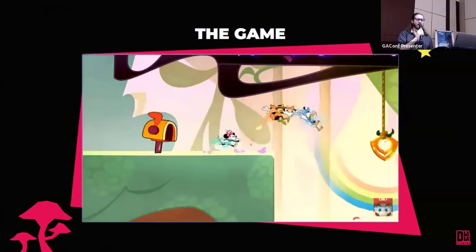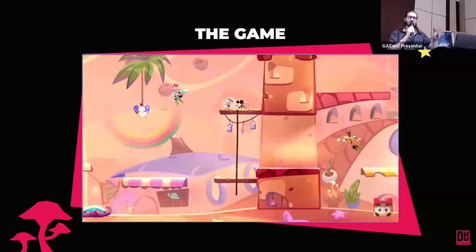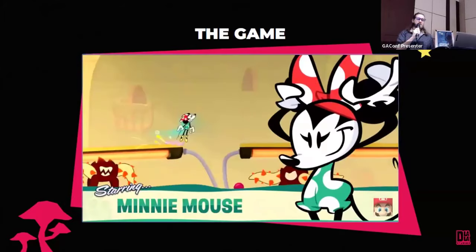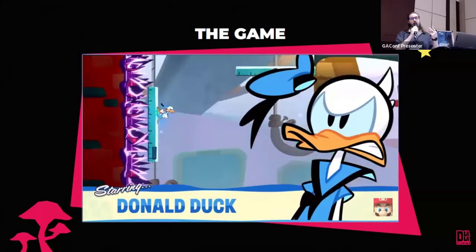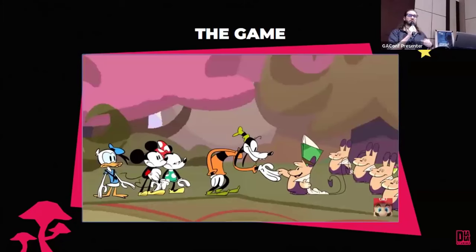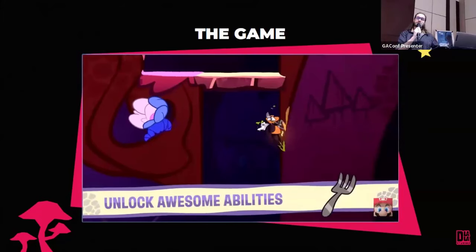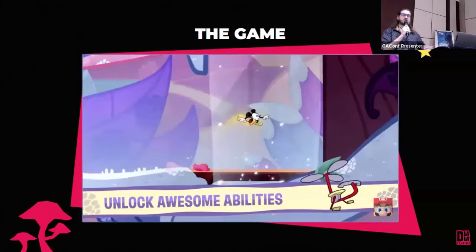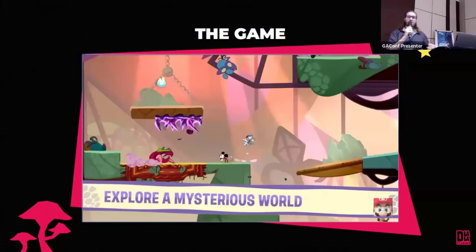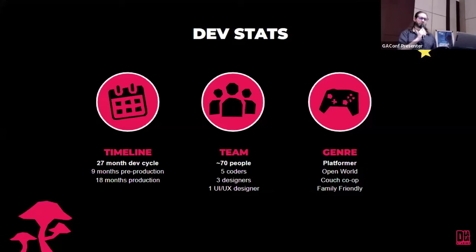Illusion Island is a 2D hand-drawn open world platformer, inspired by Metroidvanias. It's four-player couch co-op featuring Mickey, Minnie, Donald, and Goofy. It's designed for families with a broad age range. It features platforming challenges primarily — there's no combat. This is a game about the joy of movement and exploring a big open world.